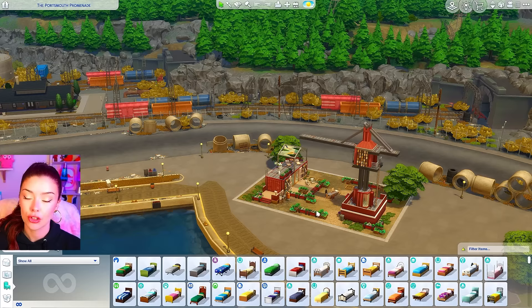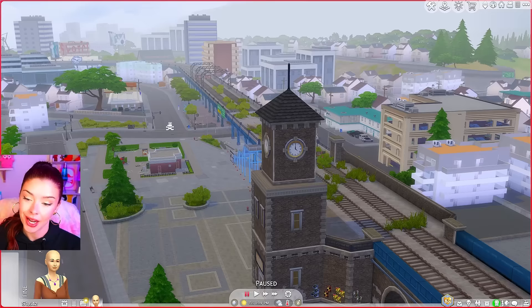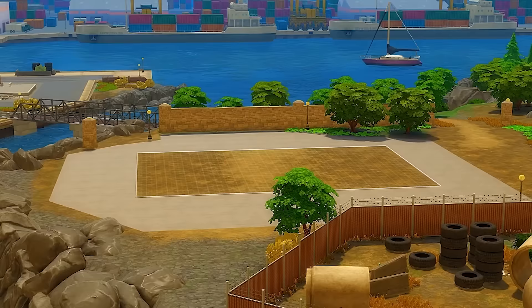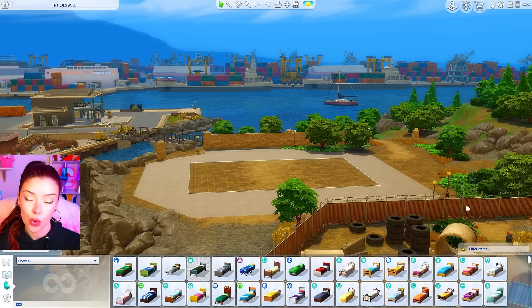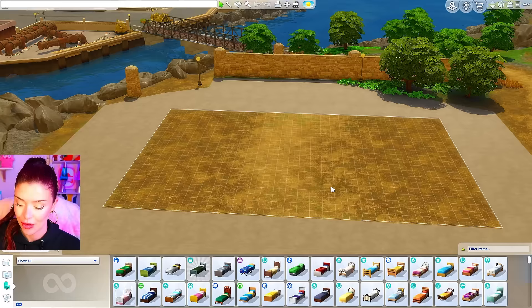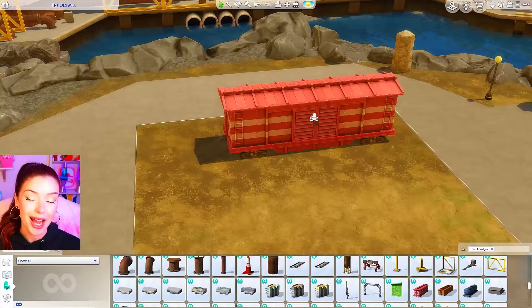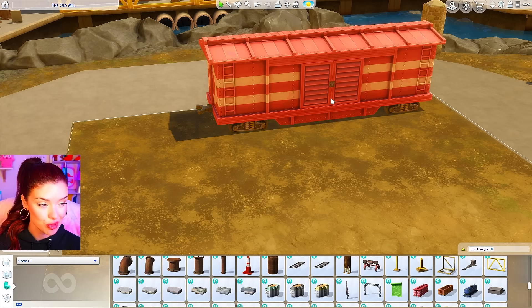There's a train yard in the back there, and there are these abandoned-looking train tracks that run along the back of the world. So I think we should build an abandoned train yard or a shipping container lot that someone has turned into a little village. So to start off, I'm going to make sure I have my debug turned on. We're going to search up Eco Lifestyle debug, and I just want to start setting our aesthetic up, so I'm adding some of the abandoned train pieces.